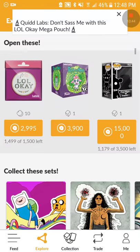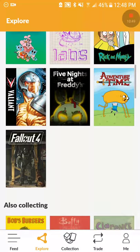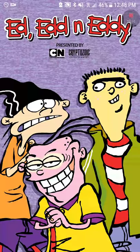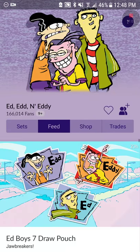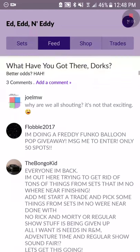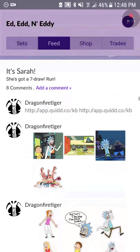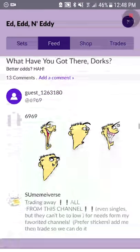There are a lot of free packs. If you go to Ed, Edd n Eddy and go to Shop, you can find free packs — but there's an easier way. If you scroll down, eventually they'll have something called 'Free Pack of the Day.' You'll be able to see all the packs listed and it's just easier to get it from there instead of searching through the long shop list.